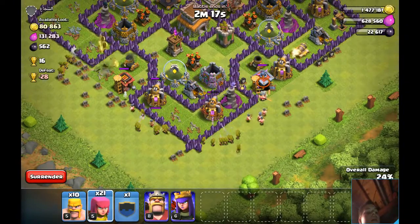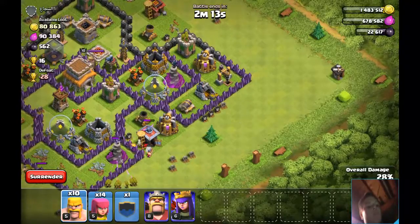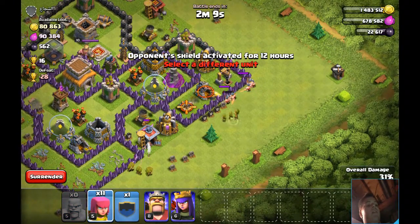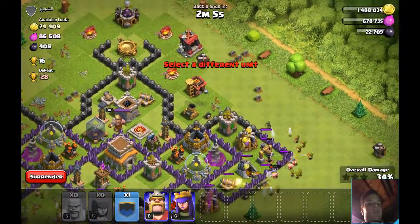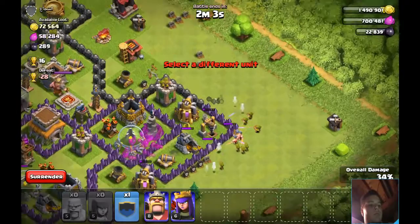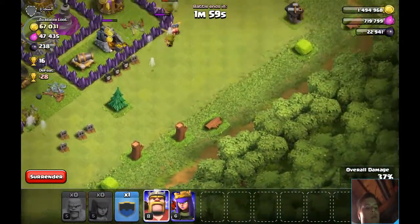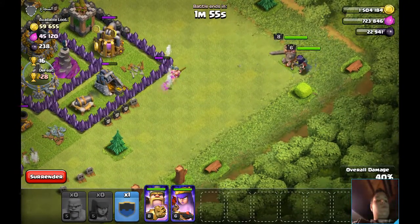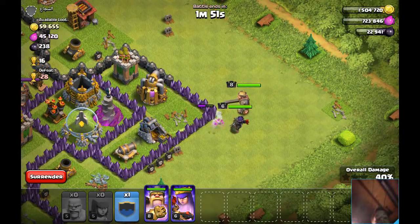I used to be a max Town Hall 10, but my phone broke for some reason and I lost my game data. So I'm not going to be able to get all of this easily. Let me just send in King and Queen, and I'll keep my clan castle troops because those might be for defense. Thanks for the troops, Darklash.